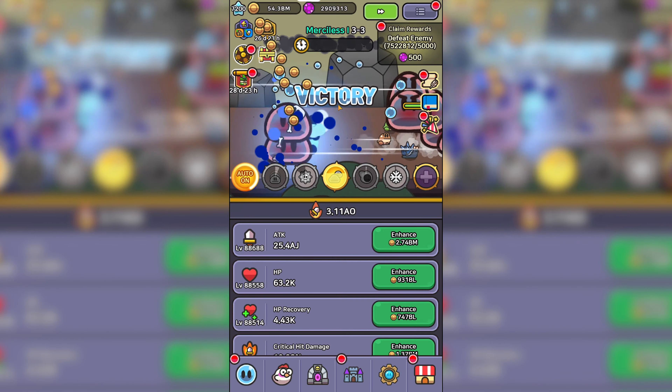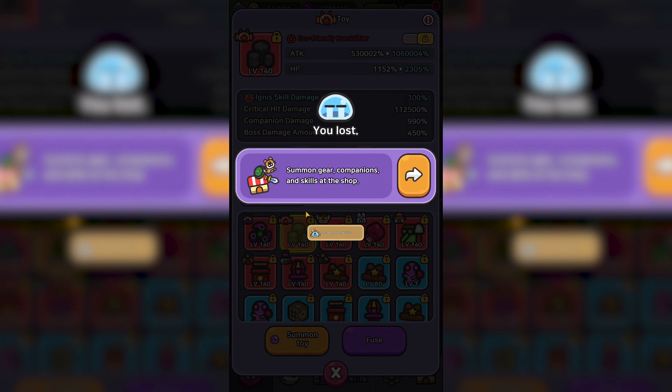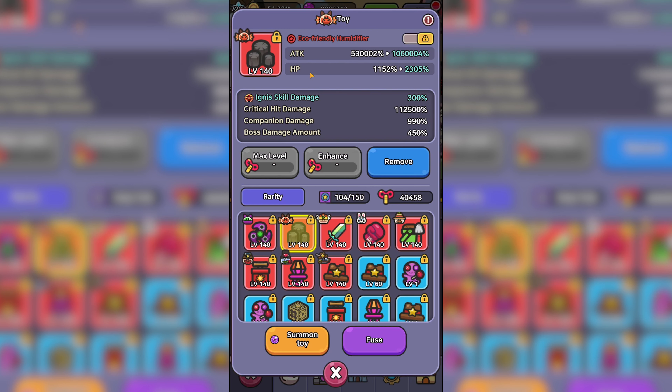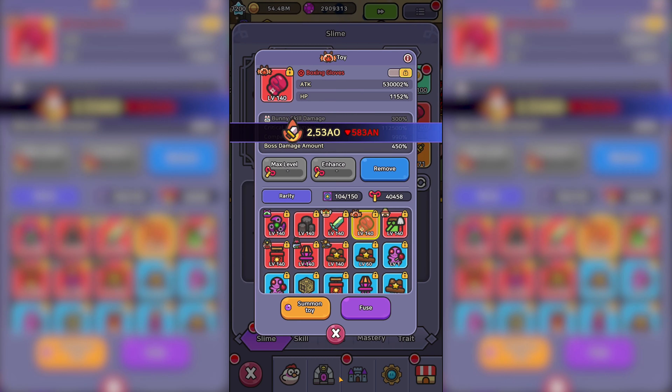Without any damage tricks, it looks like we're going to end up at Merciless 1 stage 3-4. I almost made a mistake — let's swap out Ignis' slime toy. We're going to put Bunny's slime toy onto Ignis, that way we don't get the boost giving Ignis further slime skill damage. I'm going to swap their toys, change that back onto Bunny — now we can have a fair comparison between Robin and Ignis.